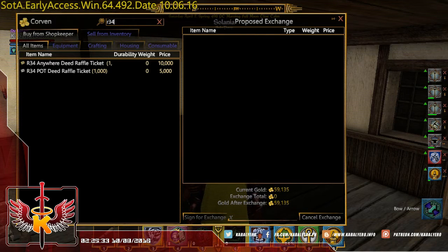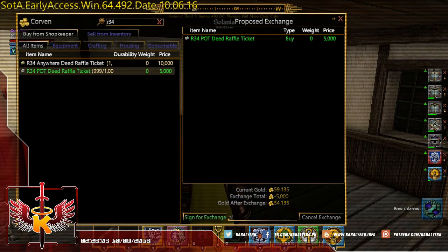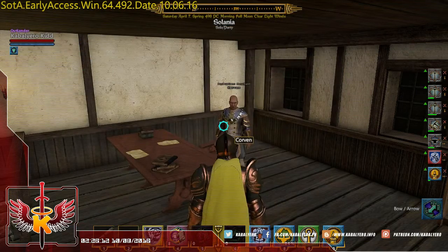As you can see, I have like 59,000 gold but I'm just going to buy one R34 POT deed raffle ticket because I don't want to spend a lot of gold buying raffle tickets. Let's go and buy one — I'm going to click on Sign for Exchange to complete the transaction. And there you go.